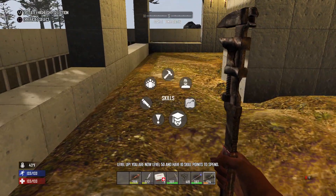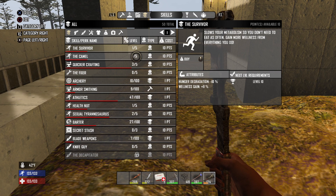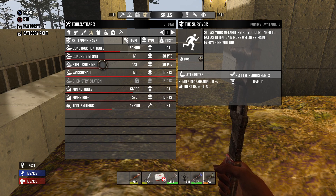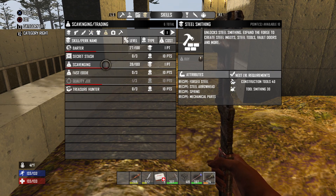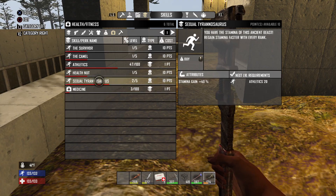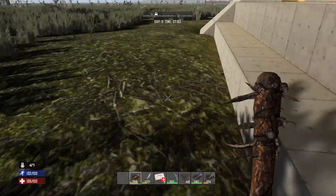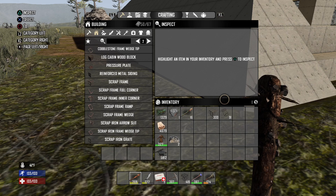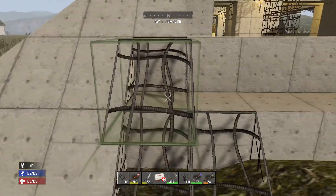I did dump my last ten into Miner 69er, so Miner 69er is maxed out. What do I want to do? Do I actually need Steel Smith again? Probably, but not at the moment. I don't really want to dump points into Fast Eddie. Maybe Sexy Rexy — drop some points into Sexy Rexy. And since I do have some more of these, let's lay them out right here just to get rid of them for right now.